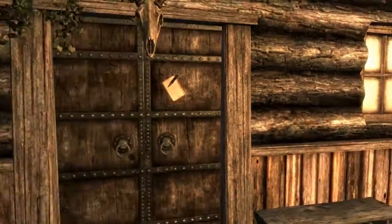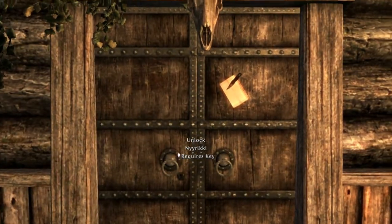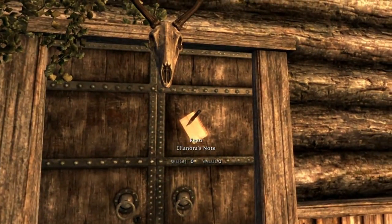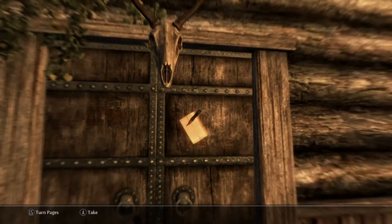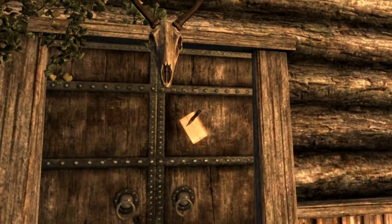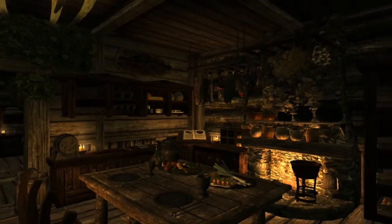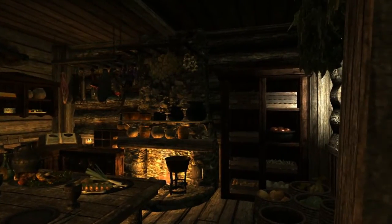There's some nice stuff outside — a bit of clutter. It requires a key, so there is a small quest. I'm going to take the note off the door — I won't read it, I don't want to spoil the quest for you. Once inside, you find it's a nice homely wooden house. I really like this kitchen area — it's quite nice.